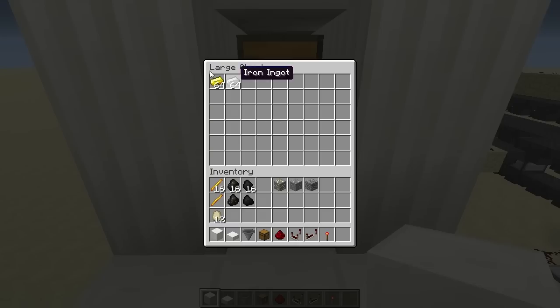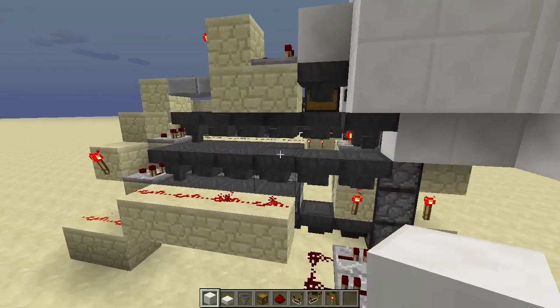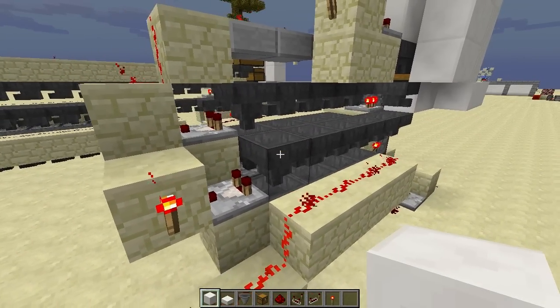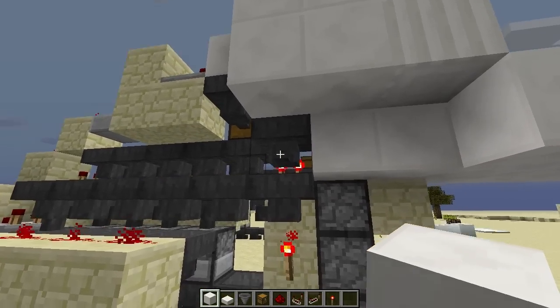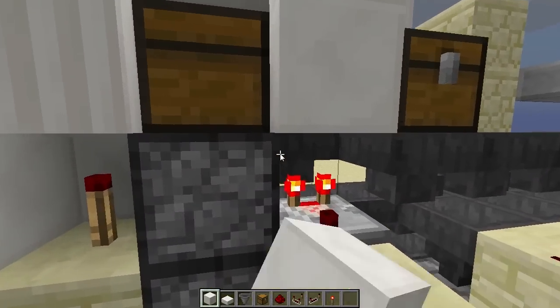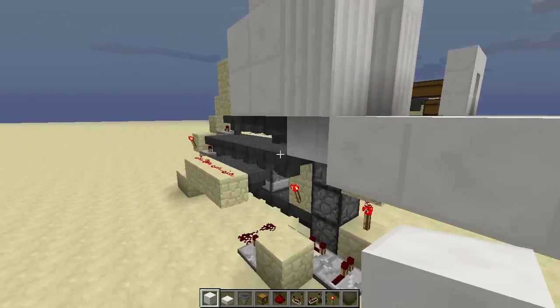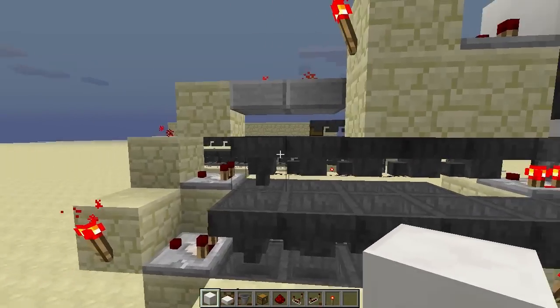And there we go, everything nice and smelted. So this is the design — it's basically the same concept Codecrafted used in his industrial furnace, but I added this automated fuel recognition system here. It's just a segment of an item sorter. This hopper recognizes the coal and sends it down to this line, and everything else will just take the upper line.